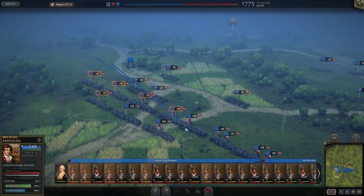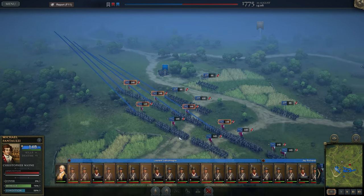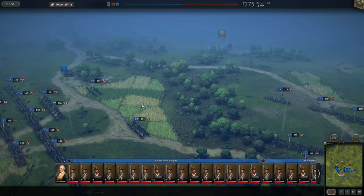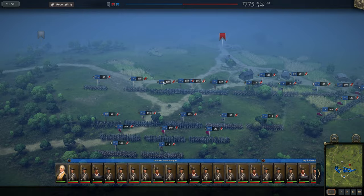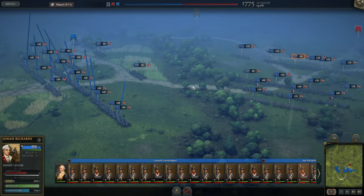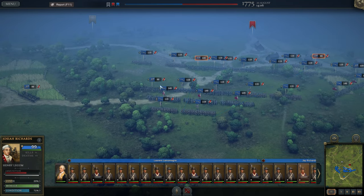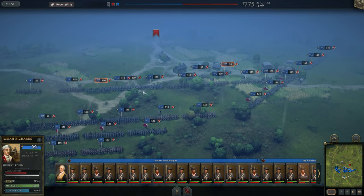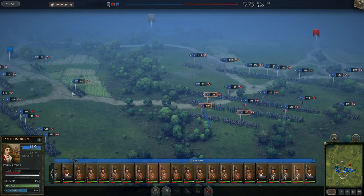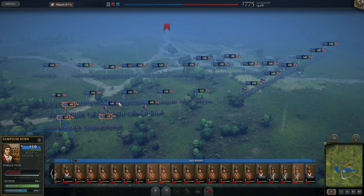One on each side of the house, and then we have two behind the cannon just as reserves. Now this flank — two cannon here. Let's take these two back here. Three fusiliers, two fusiliers and one militia, I guess.